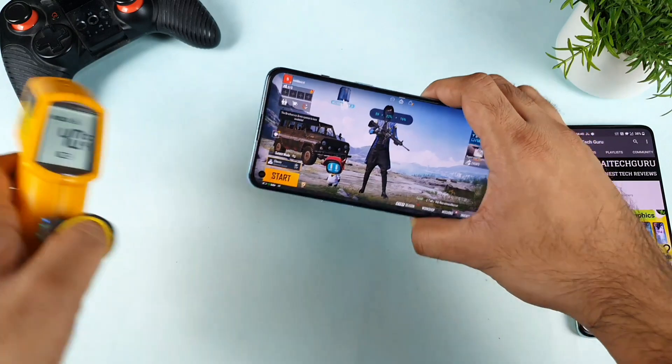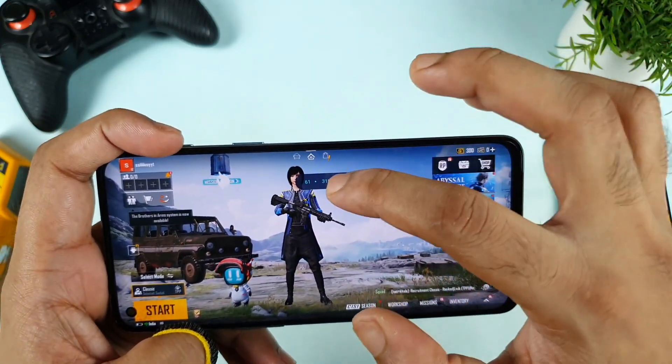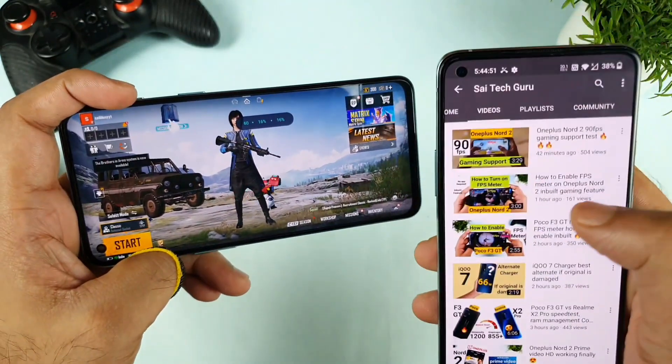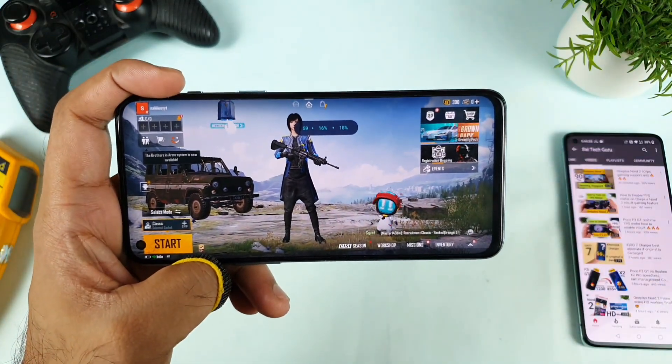The temperature reached up to 39.6 to 40 degrees as the highest during about 8 minutes of testing. If you want to use this kind of FPS meter, I uploaded a video on how to enable the FPS meter on the OnePlus Nord 2 — check that video and your doubts will be cleared. Thank you for watching and see you in the next video. Subscribe for more updates — signing off, bye!